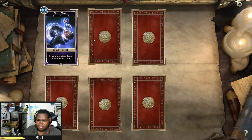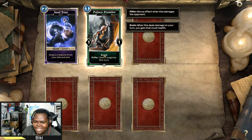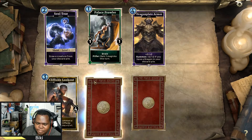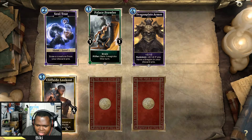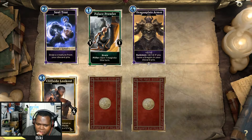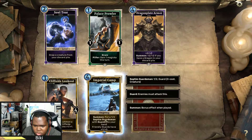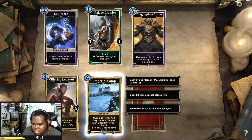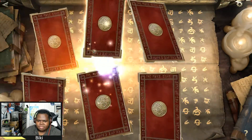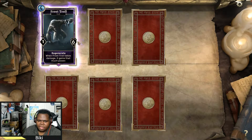Soul Tear again — I finally got three copies. Good, it's a shout I really want to try. Then the card I've been waiting for — for my Pilfer Monk deck: Drain, Pilfer — gain one magicka this turn. I'm super hyped to try this card out. Another armor lookout: when you summon a dragon, Cliffside Lookout gains plus one/one — not much use to me right now since I don't have many dragons. Imperial Champ: put a one-two Imperial Guardsman with guard in your hand; friendly guards have plus one. Then a Frost Troll — I already want to combo this card with Ash Servant. I think playing with trolls is actually a cool concept.